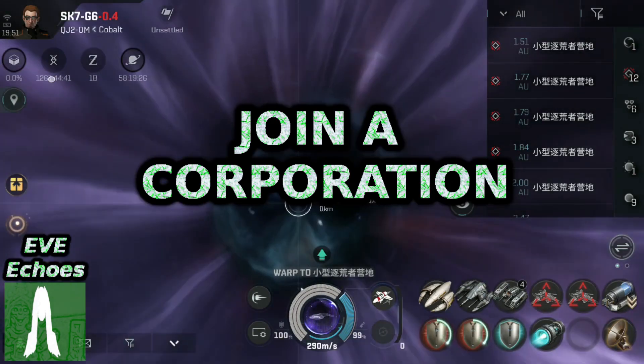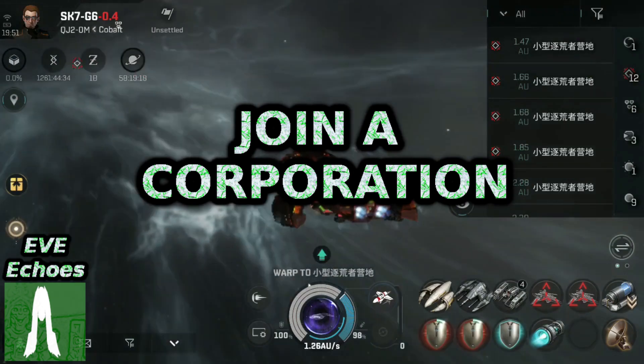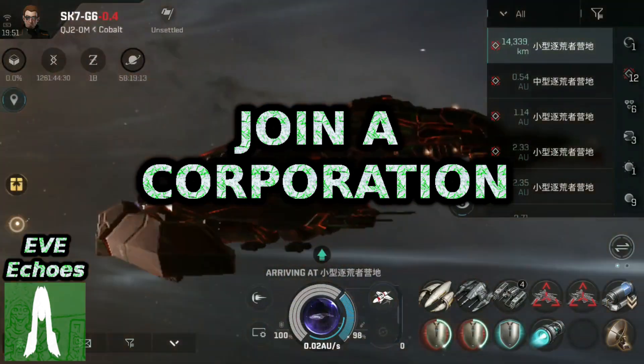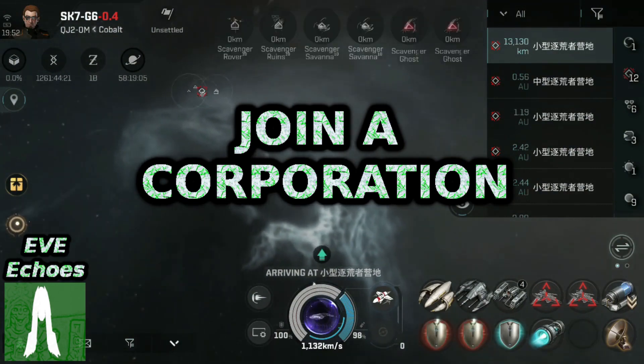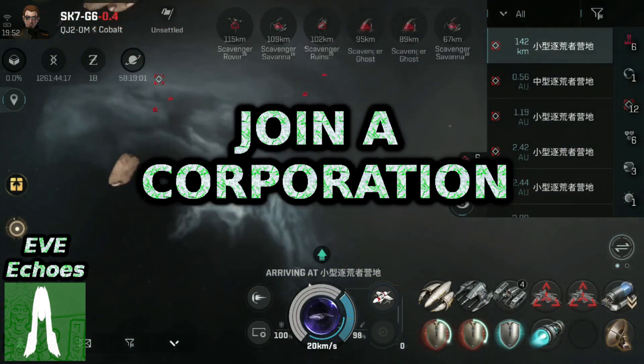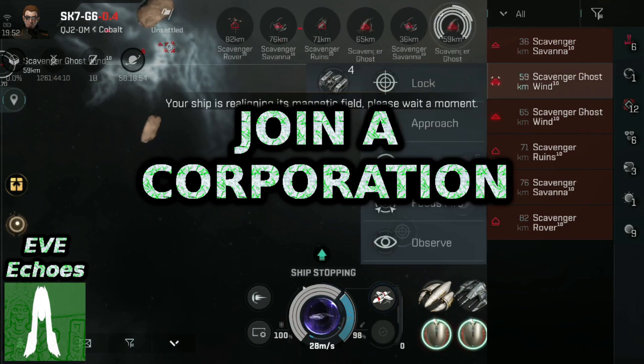Unless you're specifically heading out to look for some random PvP action, join a corporation that already has its roots in NullSec. Use the in-game recruitment system, or the Discord recruitment channels, to help you find that first corporation to join.